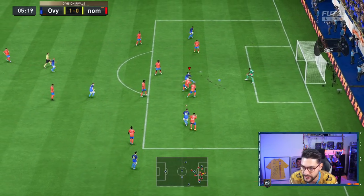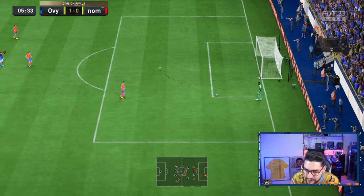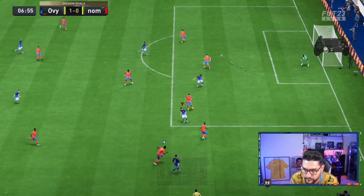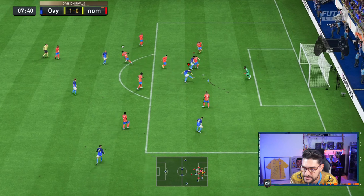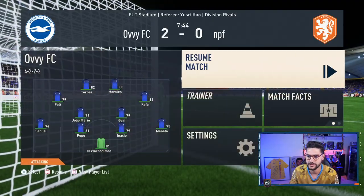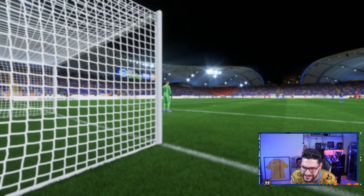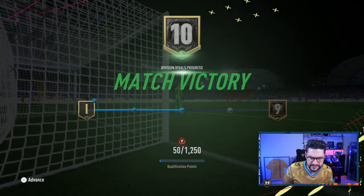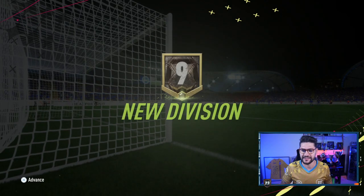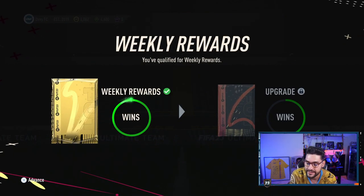Ferran almost makes it 2-0 very early in the game. Morales — 2-0! And that is going to be the game — 3 out of 3, super fast. The team is playing amazing, amazing guys — around 10,000 coins and that is the budget that almost anyone can afford.